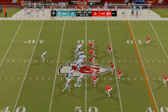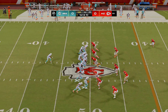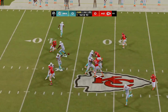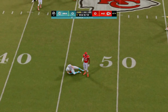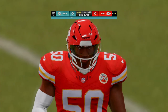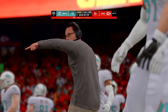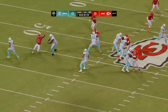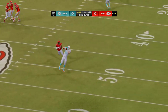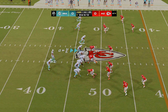Less than a minute to go in a scoreless first quarter. From midfield, Tua — a short throw to Smite the tight end, and he'll lose yardage, back at the 47. Despite the completion, they wind up losing three there. A heck of a play to get to him quickly and get him down for a loss — they did a really nice job scouting and understanding what the play design was.